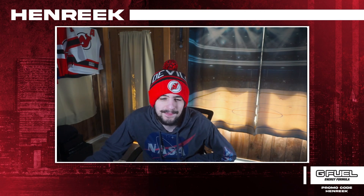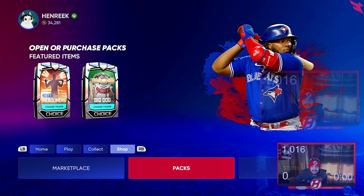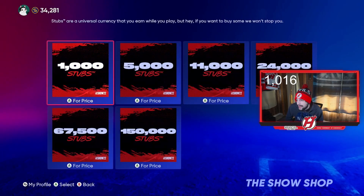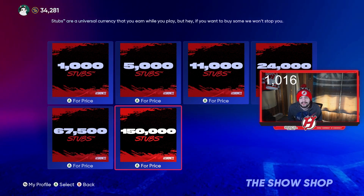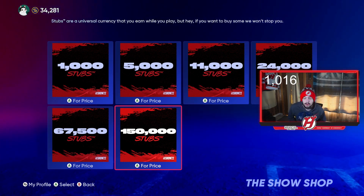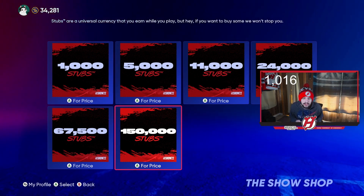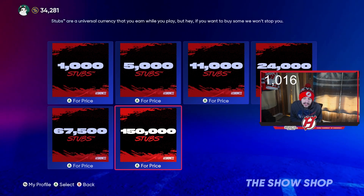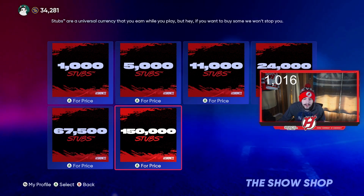Starting off, there are a few different ways to make stubs. The most obvious one — and I hate to say it — is just buying stubs straight up with money. It's not for everyone, but if you're going to buy stubs with money, do not buy packs unless you're just messing around. It's not smart — you just want stubs to buy the specific players you want.